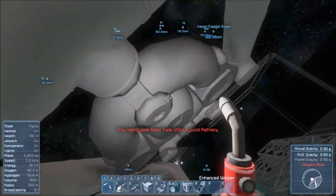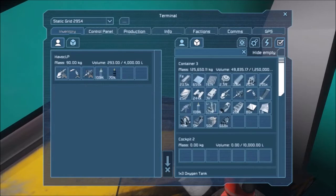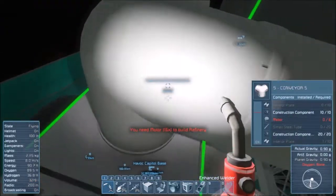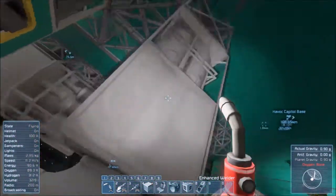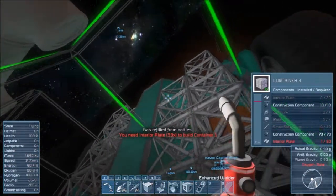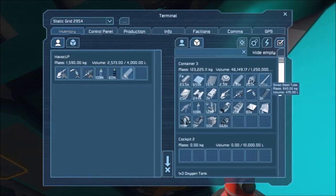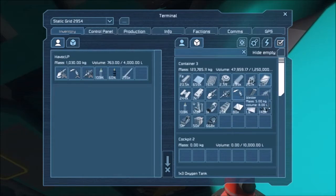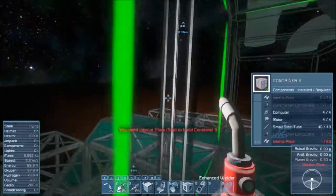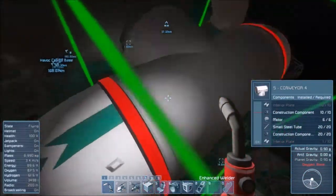That's almost done. Let's put those back. The big stuff needs them too. Small tubes, computers, motor — refinery's online. It's weird how that one takes an interior plate but the other one doesn't.